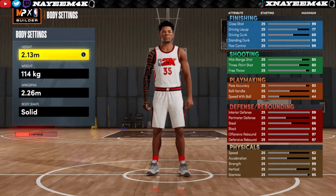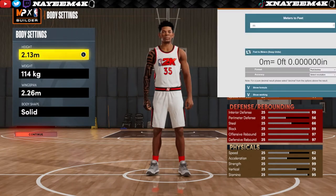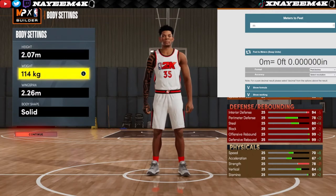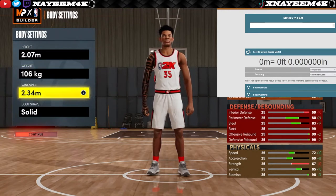Once you get to the builder, you can go on the internet and search up meters to feet conversions — I'll pull it up on the screen for you right now so you guys can understand the differences with the height. I'll leave a link in the description to this website. For this build, you want to go with 2.07 for the height, 106 kilograms for the weight, and 2.34 for the wingspan.